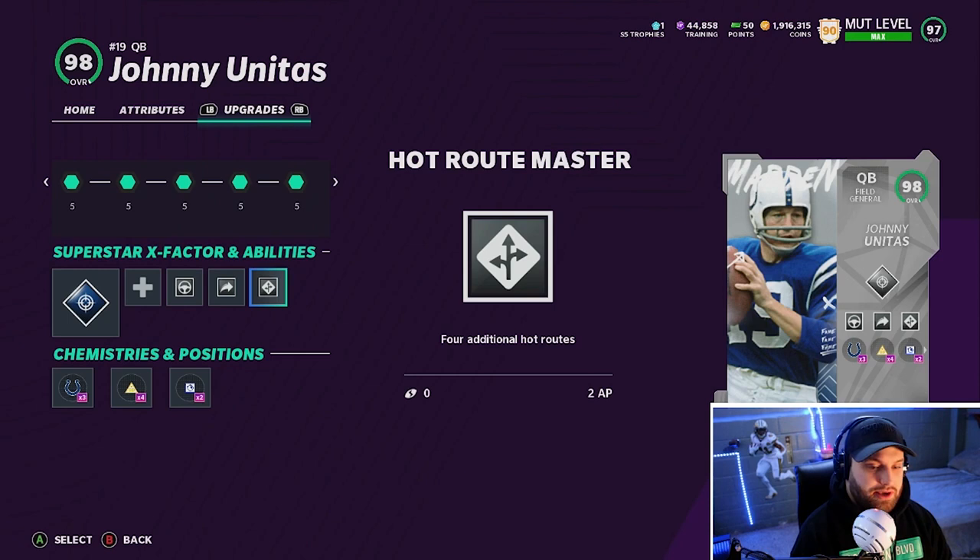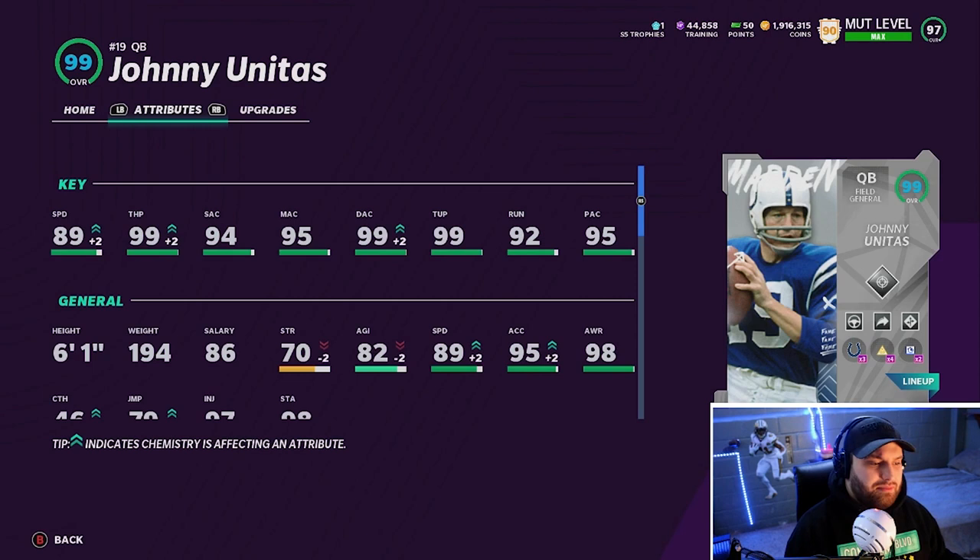I did not power him up because it really just came down to it was another 40k training, and I'm going to try to get you guys another gameplay as well. These are really absurd with how expensive they are, but this card is insane. He won't miss any ability thresholds without the power-up. He has 89 speed, 99 throw power, 94 short, 95 medium, 99 deep, 92 throw on the run. The play action is solid and the throwing under pressure is really good. It really comes down to his release — let's head into a game.